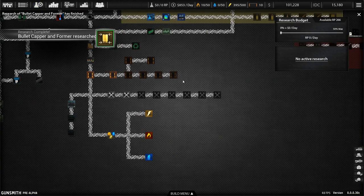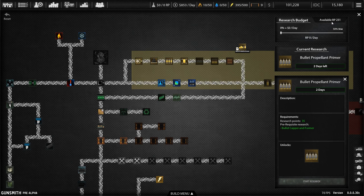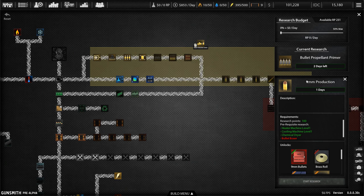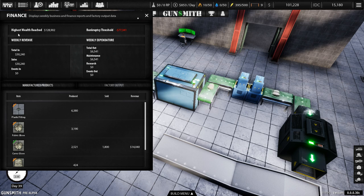We've just completed that research so I'm going to start the next thing which is the bullet propellant primer. I've put a little bit of money into research so I've got enough points to start production on the 9mm bullets. Next up we have the finance tab — it tells you your highest wealth reached is $128,000, your bankruptcy threshold, which means I can go minus $77,000 before the game kicks you back to the main menu and you have to start all over again. Then it shows your weekly revenue and weekly expenditure, and all your products down below.